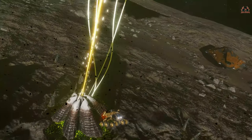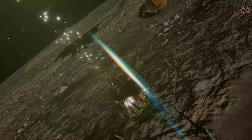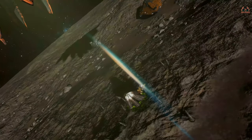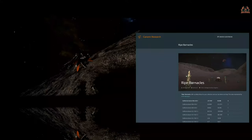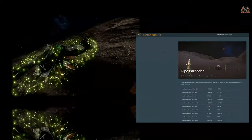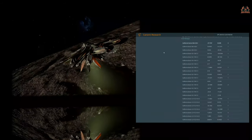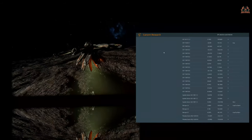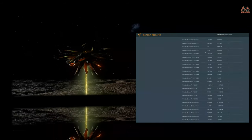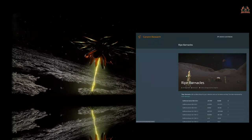I hear you say that's great lore, but how do you find these elusive barnacle sites? Well, a lot of the work has been done for you. Organizations such as Canon Research have already done this, and there's a website with a page that will show you where the ripe barnacle sites are. 'Ripe' means they offer better alloys ready for collection. You'll need an SRV and some cargo space — it doesn't have to be corrosive resistant — and you can go and pick up the meta alloys.